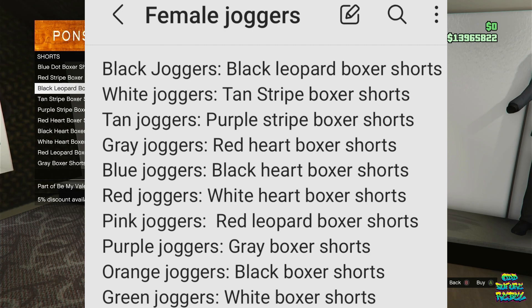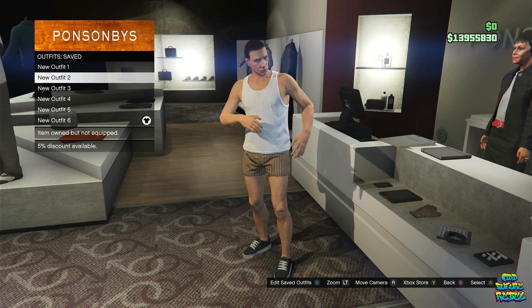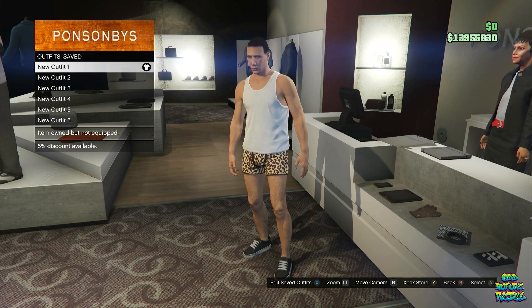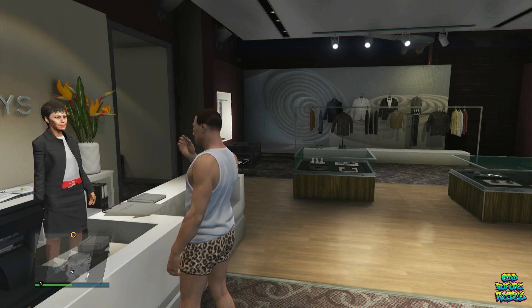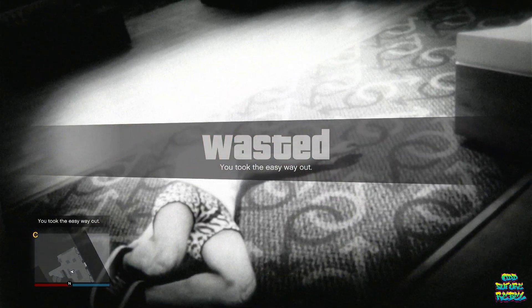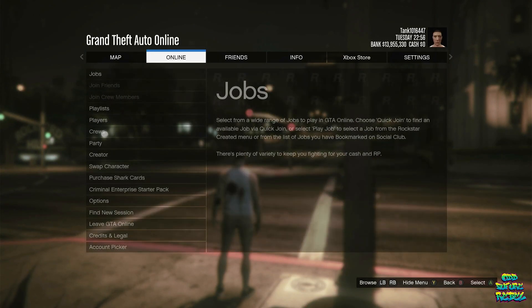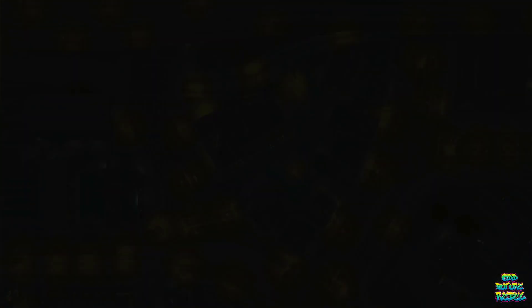Go over to the front counter, go over to saved outfits, and select every single saved outfit a few times. Back out from the front counter. Open up your interaction menu, go over to the easy way out option, and easy way out. Once you do easy way out, you should be spawning outside of the clothing store. Once you spawn outside, open up your pause menu, go over to online, go over to the creator — it should be somewhere in the middle — click creator, and accept the alert that shows up on the screen.